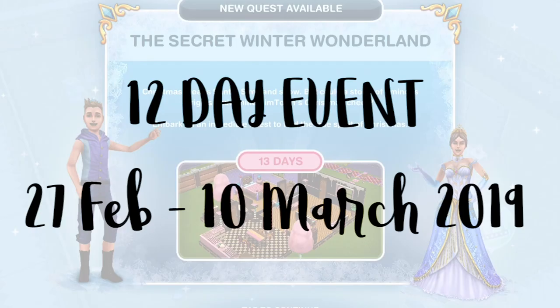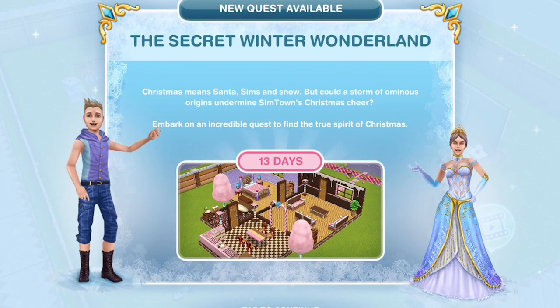The Ice Castle Seasonal Quest is a 12-day event starting on the 27th of February through to the 10th of March. If you have already started it when it was out before, you will just continue where you left off last time - you don't have to start it all over again.